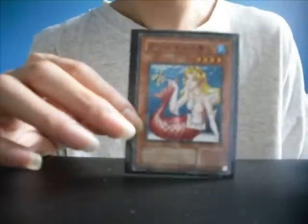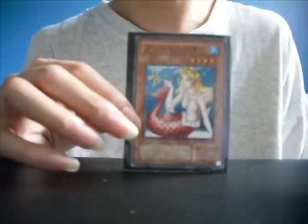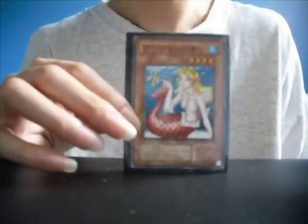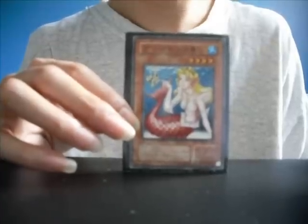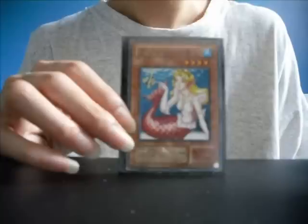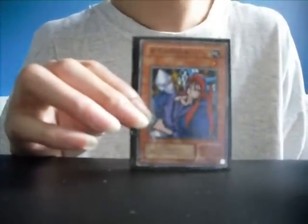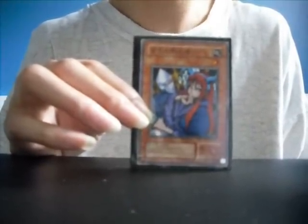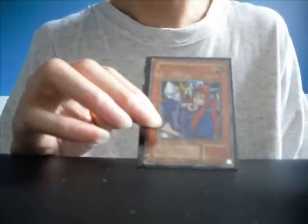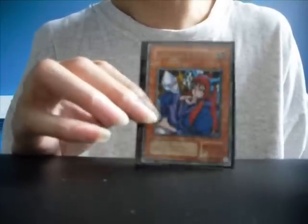Cure Mermaid. Effect: as long as this card remains face-up on your side of the field, increase your life points by 800 points during each of your standby phase. Level 4 monster, 1500 attack, 800 defense. Queen's Double. Effect: this card may attack your opponent's life points directly. Level 1 monster, 350 attack, 300 defense.